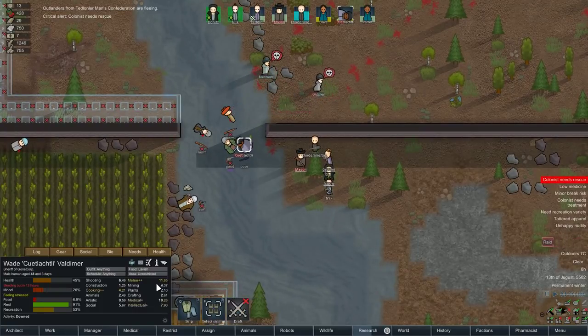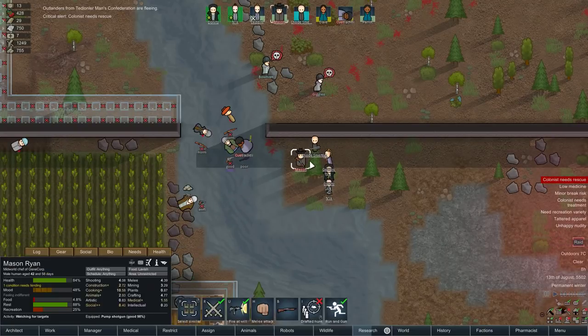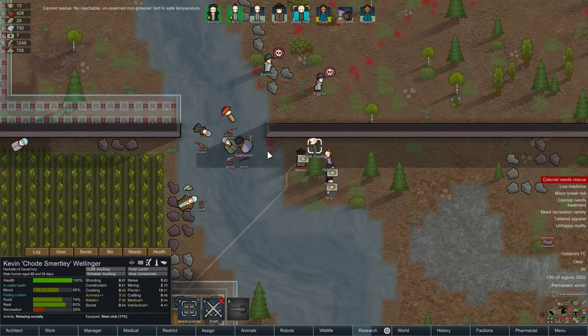Well, that went pretty well. Are you all right? Death in 13 hours — shot in the leg, shot in the shoulder. That's absolutely fine, not lethal at all. Mason also took a little bit of damage there — gunshot in the leg. Absolutely fine. You know what, that could have gone a lot, lot worse. Chodesmirtley rescue. Quite largely. Non-prisoner bed in safe temperature.